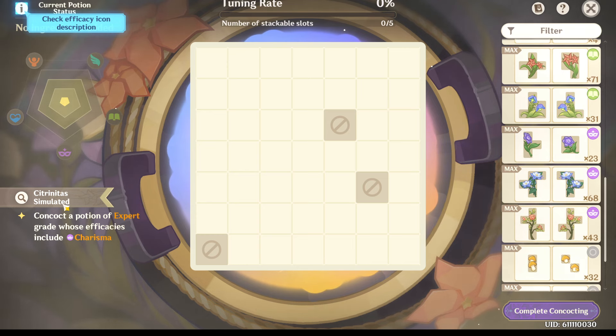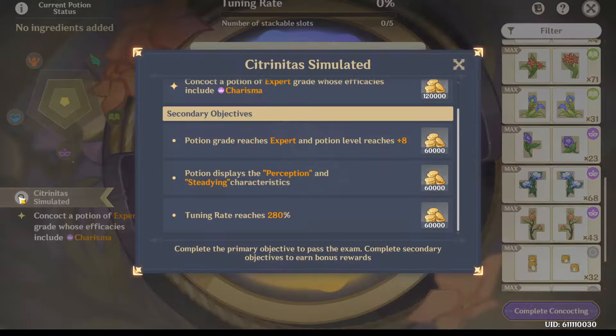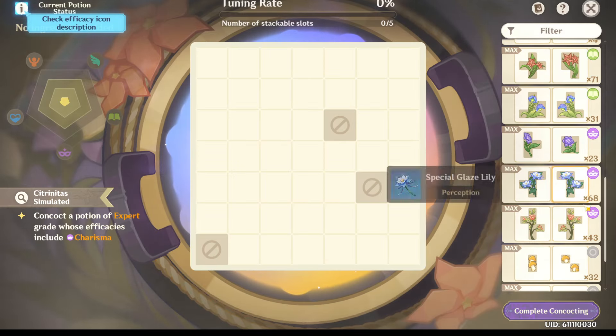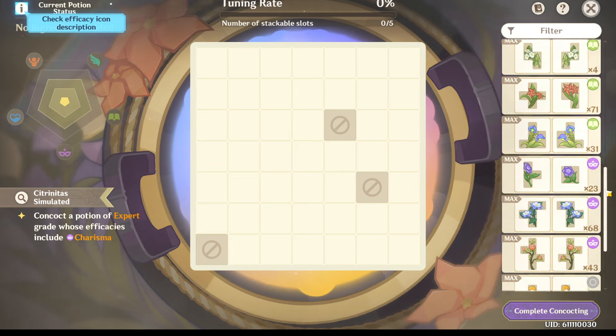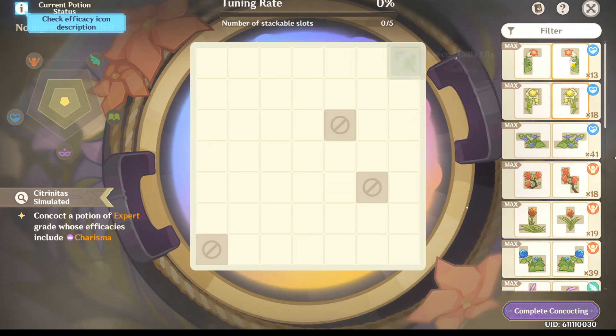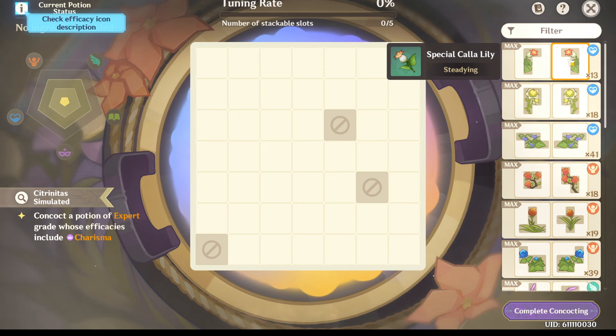So we got to get expert charisma with perception and studying. Charisma, perception — that's this one — and studying. So where's the steadying? Who's got a good steadying? You think, oh, I'll use this one? No, you do not want to use this one.